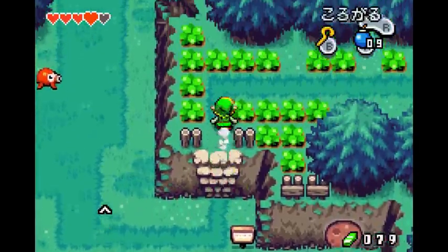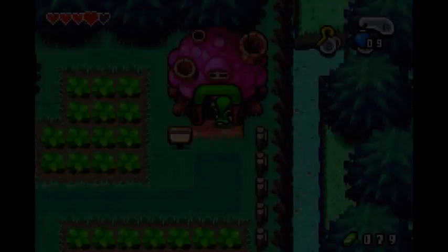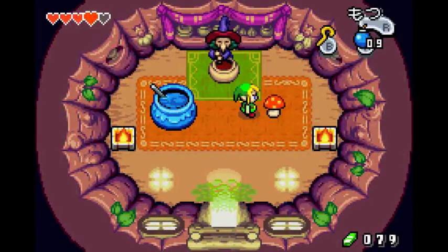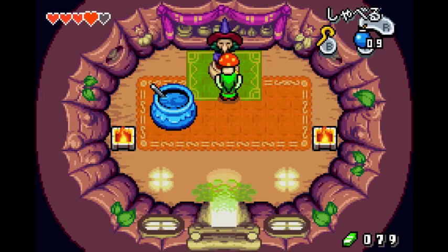In Minish Woods again, but this time on the northern part, you're gonna head up these stairs and go to Syrup's hut. This is where it's important to have 60 rupees. I forgot to mention something earlier — oh wait, grab the mushroom.